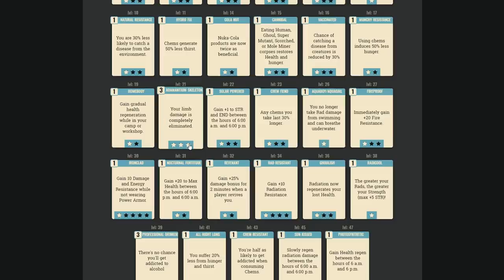Adamantium Skeleton reduces and at tier three eliminates limb crippling — but you still take 100% of damage to that limb; it just prevents status effects like stumbling from a broken leg or blurred vision from a broken head. A stimpack instantly fixes those anyway, so probably C-rank unless limb targeting becomes a dominant PvP tactic.